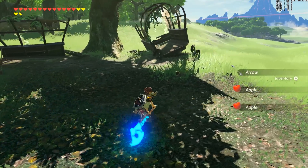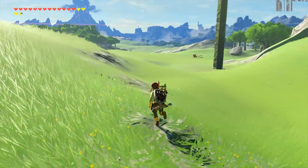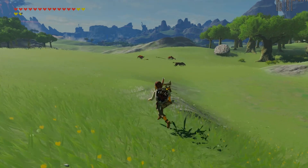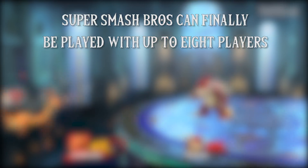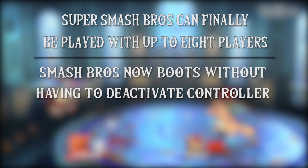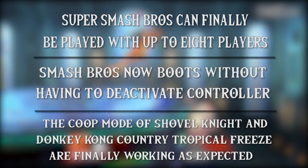The improved emulation of the Wii U input libraries, the pad score and v-pad, will fix some input bugs and add support for new input features in games. Some newly working features include: Super Smash Bros. can finally be played with up to 8 players, the updated version of Super Smash Bros. will boot without having to have the controllers deactivated at the start, and the co-op modes of Shovel Knight and Donkey Kong Country Tropical Freeze are finally working as expected.